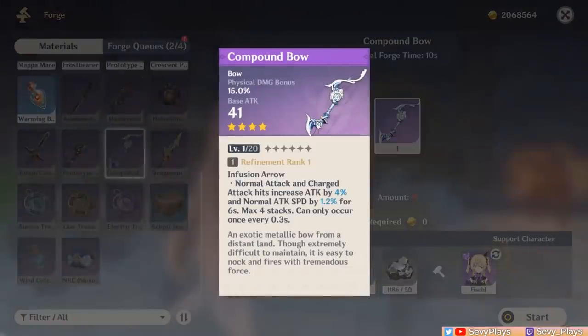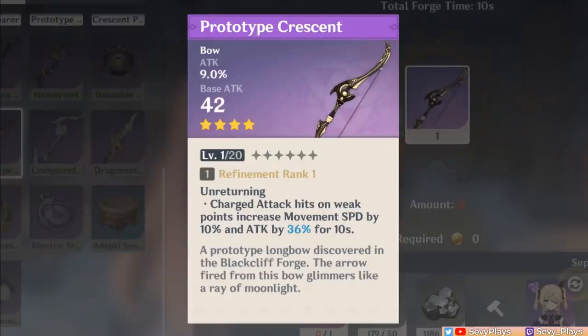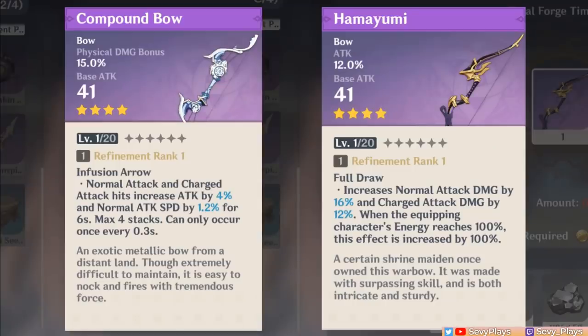For free-to-play 4-star options, the Prototype Crescent, Compound Bow, and Hamayumi are all good options, each having their own playstyle benefits. The Prototype Crescent is the all-around bow, viable for either on-field or off-field playstyle as a huge attack stat stick, though it needs good aim to get the weak point attack buff and you'd have to be conscious of snapshotting Oz. For main DPS Fischl, the Compound Bow is an easy choice for its physical damage, attack, and speed buffs. Hamayumi is also viable, but it incentivizes you to not use your burst, meaning more downtime for Oz — so you ought to have C1 Fischl for Hamayumi so the downtime is compensated.